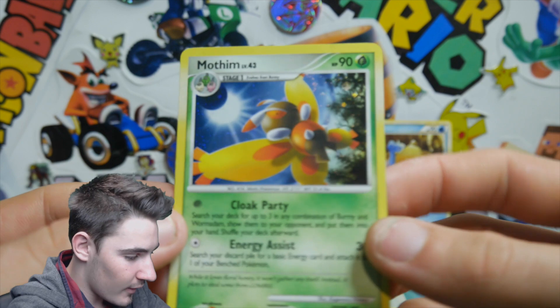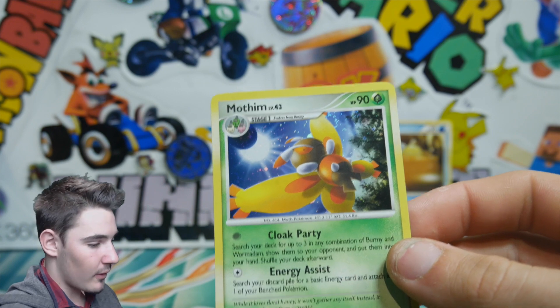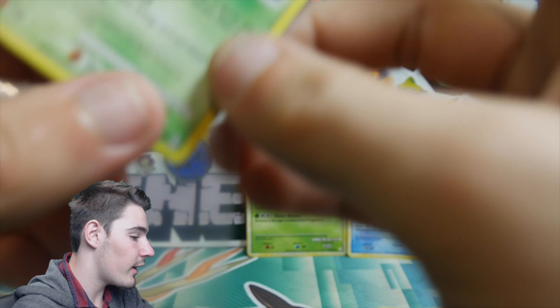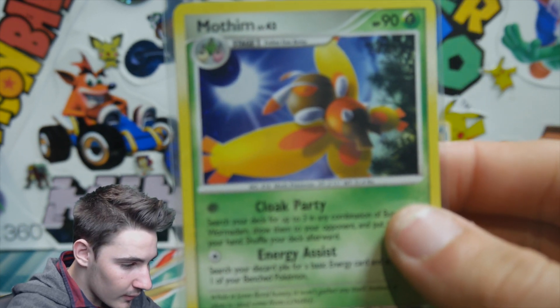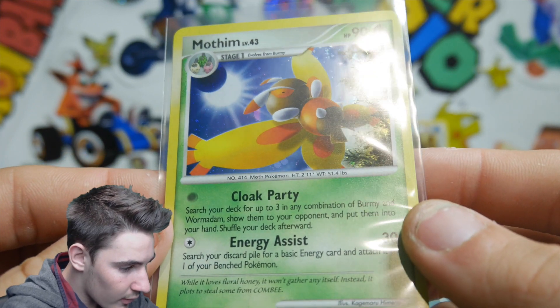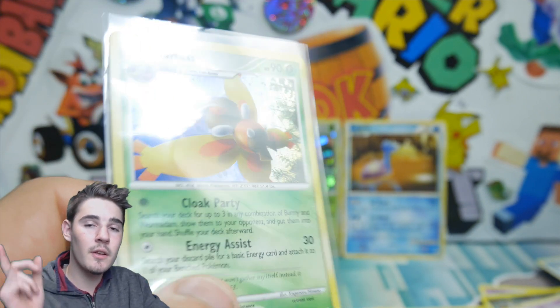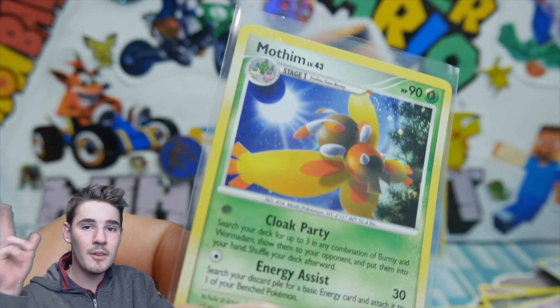A holo foil card! So we got a holo foil card from this and I don't even have sleeves, but that's fine — they're over here obviously, they're not too far away, because this is a Booster King's opening and we do not have sleeves on hand at all times. So that is awesome — we got a Mothim, really awesome. There it is, so we have a Mothim which is a holo foil. Hopefully you guys enjoyed — still getting used to this camera. Please leave a thumbs up and subscribe if you haven't already, go check out the giveaway in the eye in the corner. We'll see you all in the next video — peace!